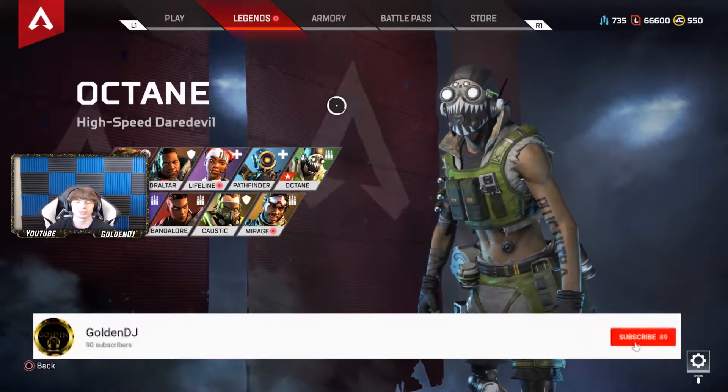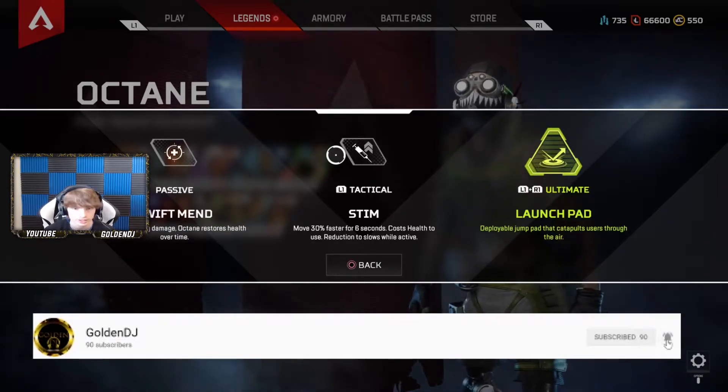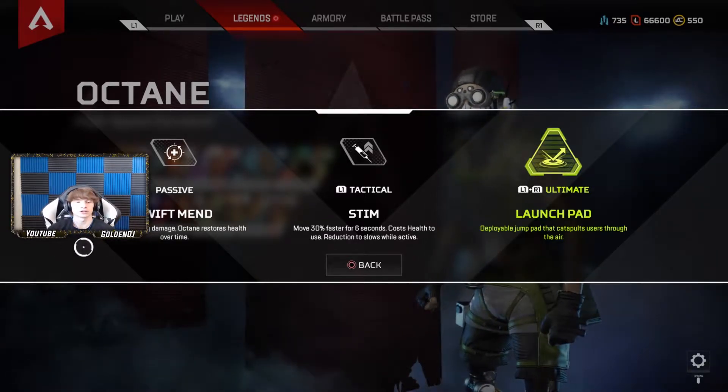So, Octane's abilities. This is an overview video so we're just gonna go over what it actually does. His passive is called Swift Mend — while not taking damage, Octane restores health over time.